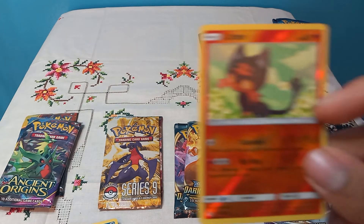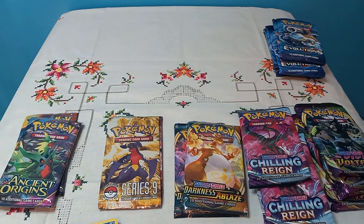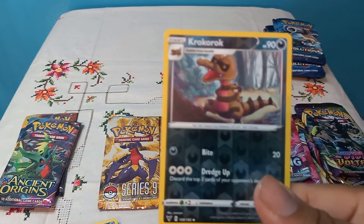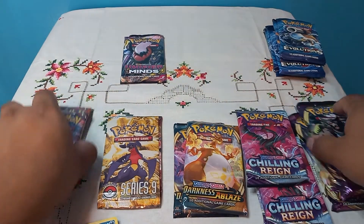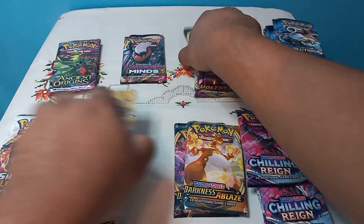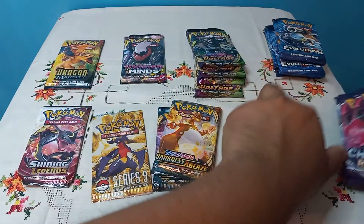This Vulpix looks watered down — am I tripping? It looks so watered down. So let me know what you guys got — this is basically a whole display case. What's in here? I feel like I got shafted like crazy. We have a Cramorant and we have a Unified Minds. Now take a look at our pack selection.